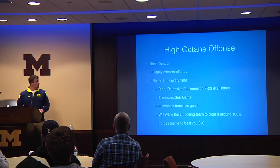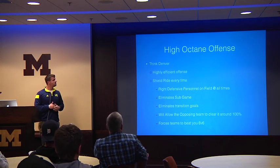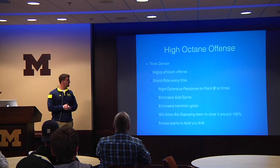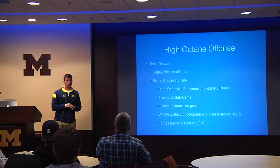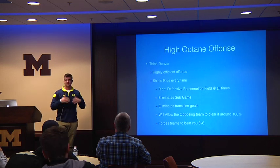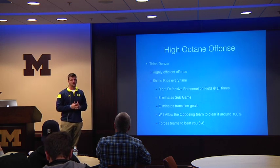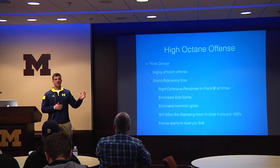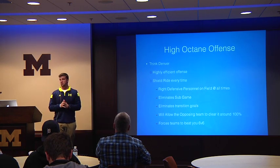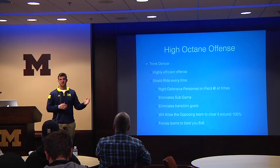Let me take you through what each team type looks to do. For the high-octane offense — like Denver, who has a highly efficient offense — what they've really turned to is what we call a shield ride. Basically it's protecting themselves from giving up any transition, getting their guys in on defense for their 6v6, and just making sure it's a 6v6 game. They're highly content playing 6v6 because they know they can score 13 or 14 goals, and they don't want to give up any transition to skew that.